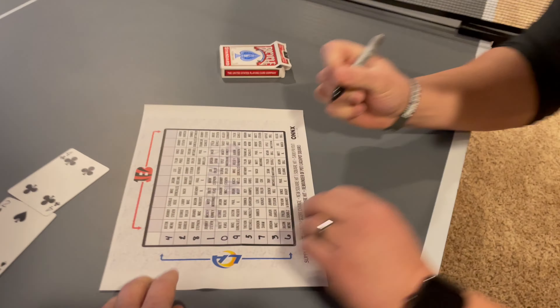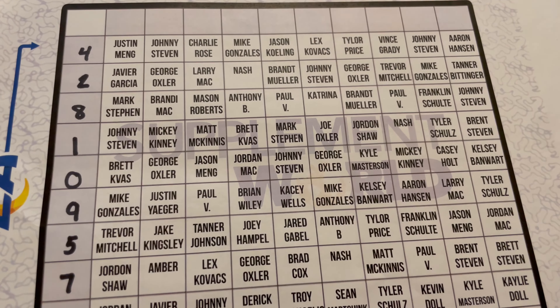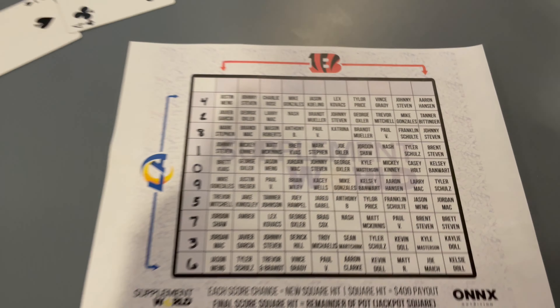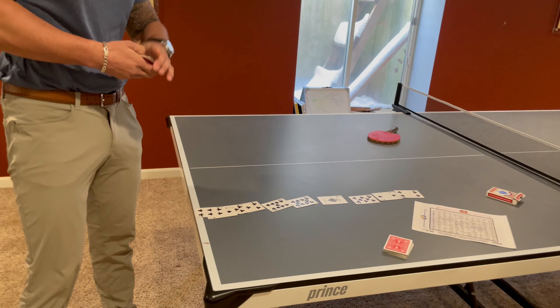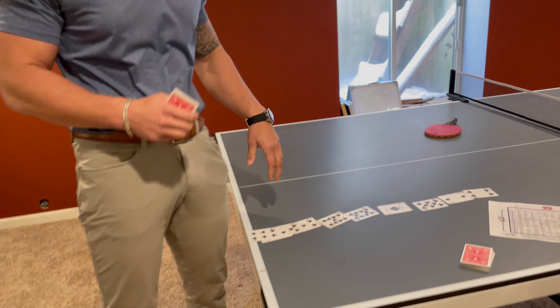So this is important — the zero-zero square automatically wins. The people in line for zero: Brett, George, Jason, Jordan, Johnny, George, Kyle, Mickey, Casey, Kelsey — you are in line right now for the zero-zero, which automatically wins $400. Someone says: I'm going to win. We'll see.